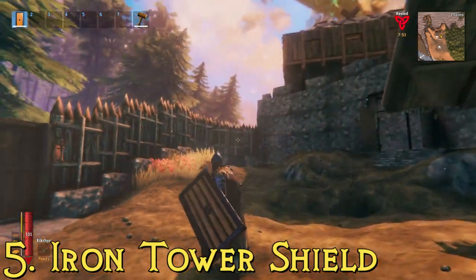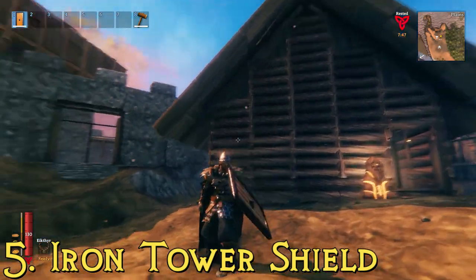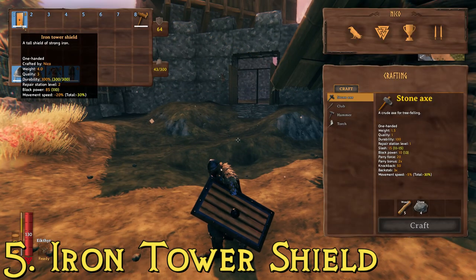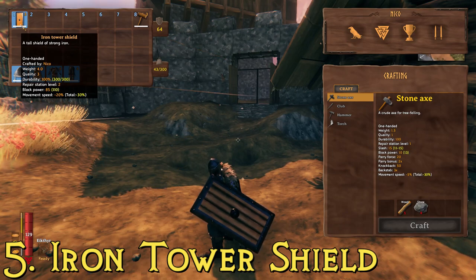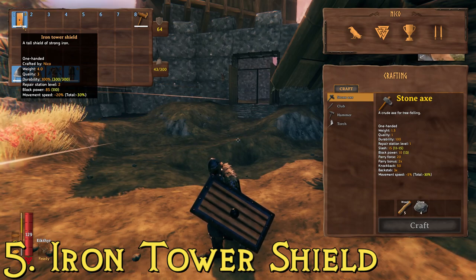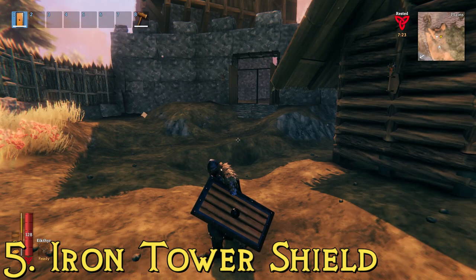At number five, we have the iron tower shield — probably my favorite looking tower shield in the game. It's described as a tall shield of strong iron, which is accurate. This one has a block power of 85, so 15 points better than the banded shield, and a durability of 300. To make it, you also need iron and fine wood — the same process as the previous shield.